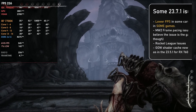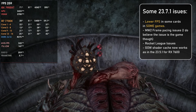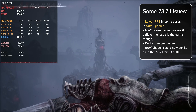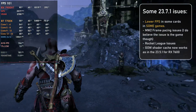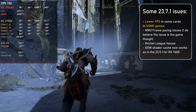As for the Adrenalin 23.7.1 drivers, they fixed lots of things but also broke some others — with some GPUs performing slightly worse than with the previous drivers. Modern Warfare 2 has frame pacing issues, although I think that's because of a game update, since reverting to the previous 23.5.1 drivers doesn't fix it. Rocket League got broken for some people. Also, after the specific 23.5.1 drivers for the RX 7600, in God of War the shader cache now loads on the first time you run the game, meaning the game will stutter when loading new things for the first time, whereas before it would load them in the menu, leading to a butter-smooth experience on the very first run.